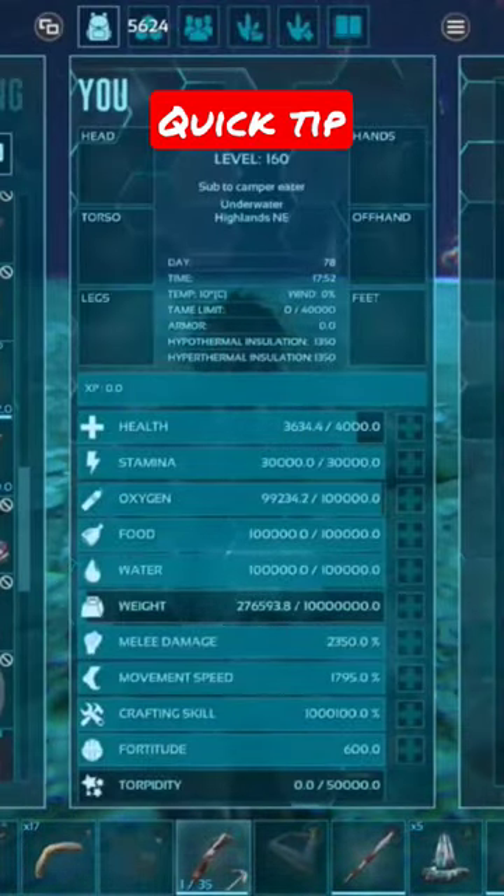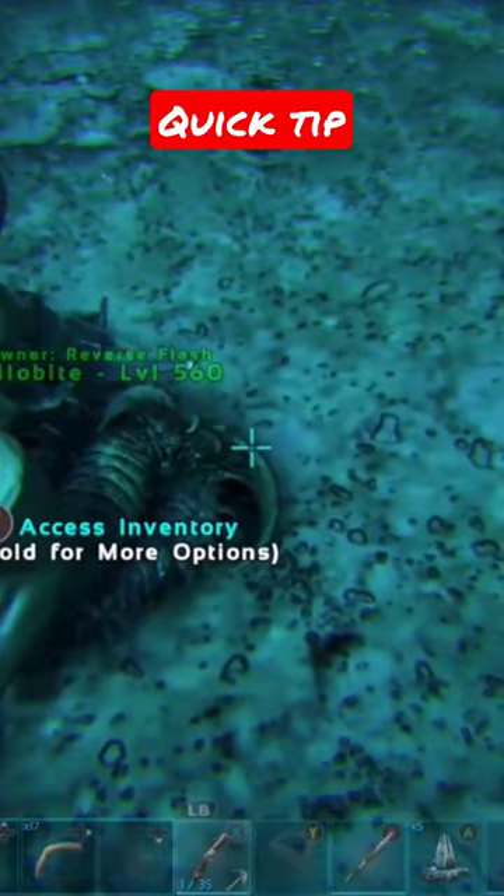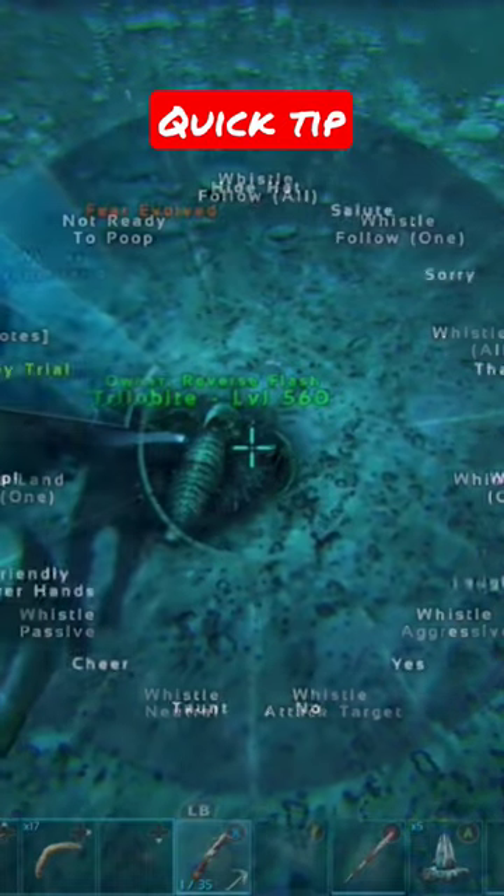Press Y or Triangle — whatever button you use — to pick it up. Then you can place it back out, and you can even put some items in it.